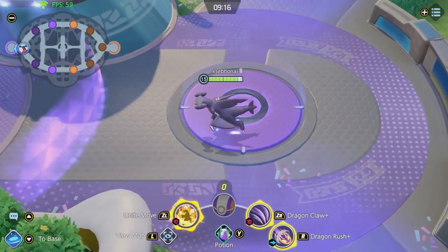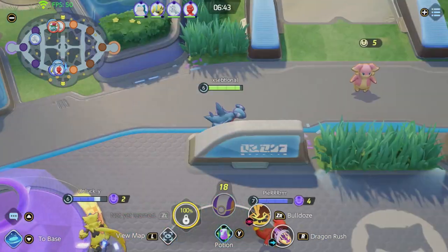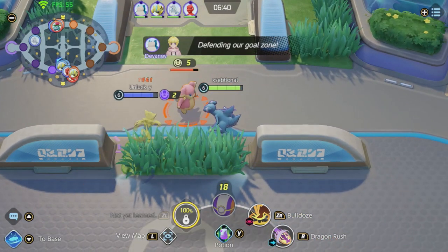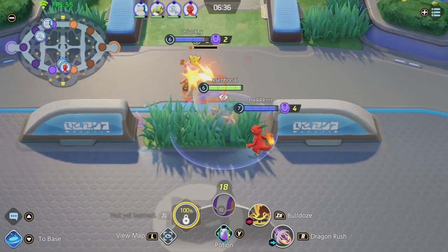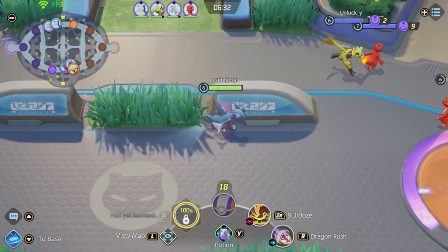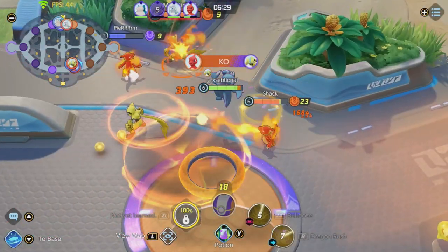Two very important tips. First, if you are underleveled or the same level, don't stay in big teamfights for too long. Use your abilities and get out — you will get stuck and die. Garchomp is a 1v1 master, keep that in mind. Second, if you are overleveled, assert yourself. No one can take you down on their own — they need 2 or 3 Pokemon at least.